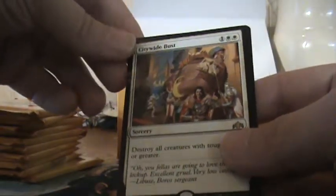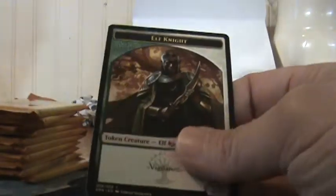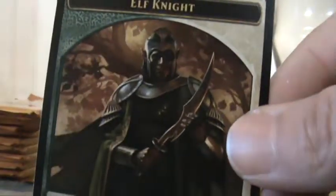We got a bunch of commons and an Affectionate Indrik — very powerful card in draft. Invert/Invent, Swathcutter Giant, and Citywide Bust — you're under arrest big fatty, time to go to jail. We got Elf Knight — he's not just an elf, he's not just a knight, he's an elf knight. So far the left side hasn't been that great, a couple dollar or twos, but maybe we'll hit a mythic soon.